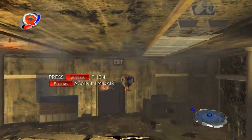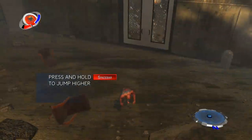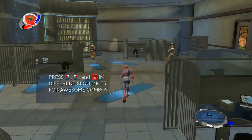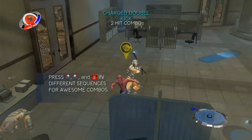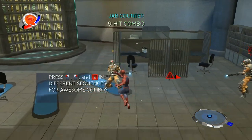Once you've jumped into the air, you can press the jump button again to double jump. Jump higher by holding down the jump button longer. Higher, longer. Hold it down long enough and you can probably leap small buildings in a single bound. You're not quite as impressive as that other guy, are you?